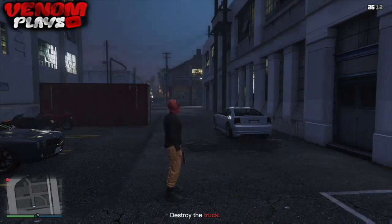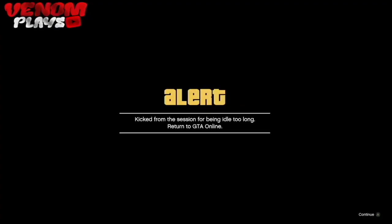It will usually take about 2 minutes or so to actually kick you from the mission. Simply accept the alert and return to online. When you return back into your online session you will have the orange joggers on. From there, go to your clothing store and save the outfit.